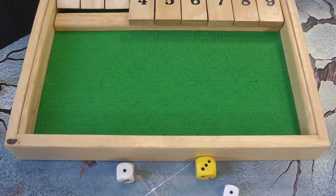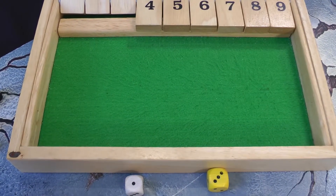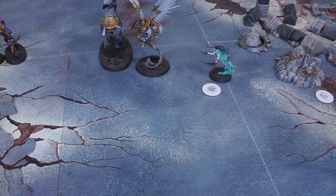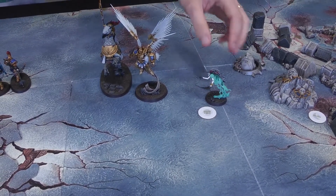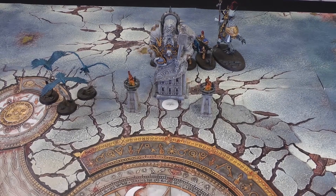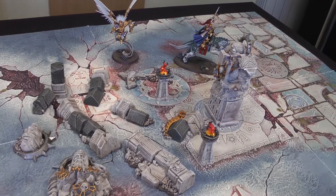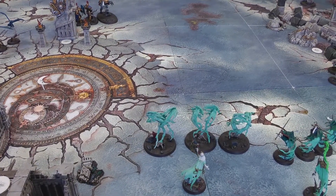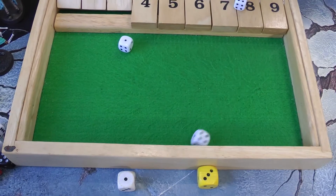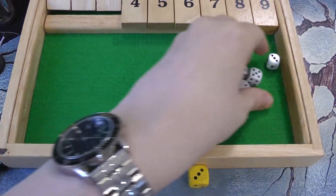Stormcast turn three. Another command point. The Lord Arcanum tries Arcane Bolt on a six, but it's unbound with an eleven by the Briar Queen. Instead, the Knight Azeroth uses his lantern to inflict D3 mortal wounds, killing the Briar Queen. In the movement phase, the army splits: Vanguard Raptors and Aether Wings continue moving one way with the Lord Arcanum joining them, while the remaining Evocator runs away with the Knight Azeroth. In the shooting phase, the Vanguard Raptors shoot at the Briar Queen — three shots on twos, hitting on threes due to Look Out Sir. The six to hit deals two mortal wounds plus one normal wound; total four damage with none ignored, leaving her on one wound. End of Stormcast turn three.